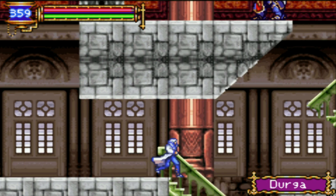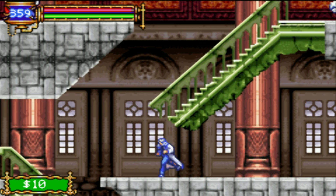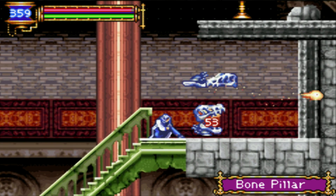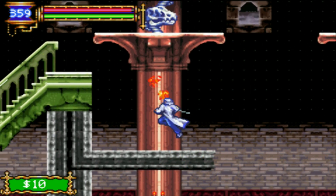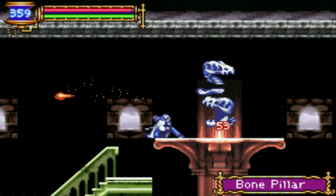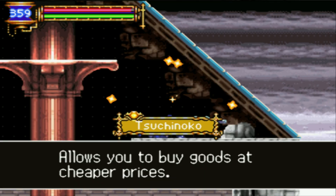I got your soul — Durga. What the fuck is going on here? Okay, what do we got here? Tsuchigumo — whatever that snake monster is — allows you to buy goods at a cheaper price. Really? In there!